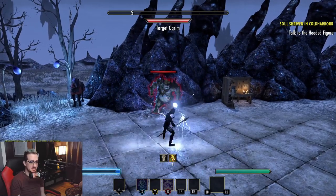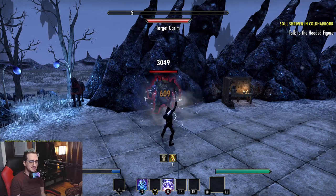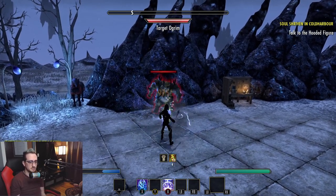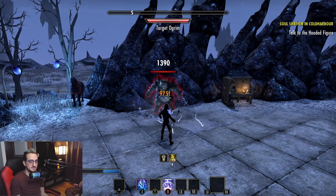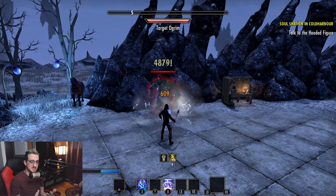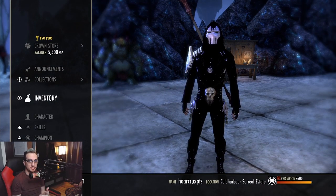You can see the buff below my character model — every time you crit you get a stack, up to 10 stacks, which increases your stamina by 2,222. You only have five seconds to maintain it, and I'm pretty confident it falls off if those five seconds expire. Is this set going to be worthwhile? Bleeding boys out there, let me know if you're struggling with sustain — if you are, this might be the set for you.